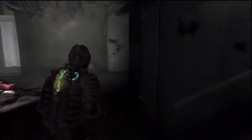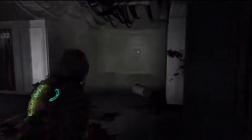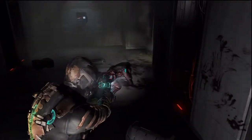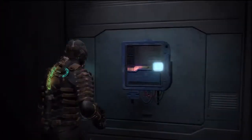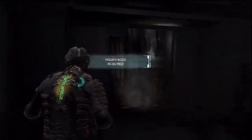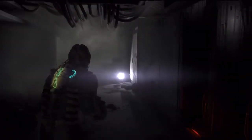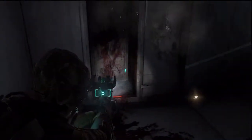Nothing here. Why is my desk so far away? There we go. What's in here? Just an empty body. What about this? A power node. Awesome. Nothing else for us here. So basically the only way we've got to go is upstairs where that thing ran to. Jesus Christ.